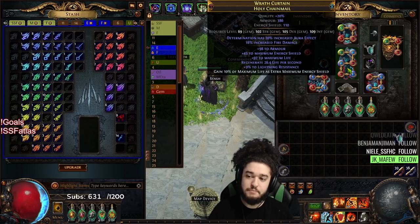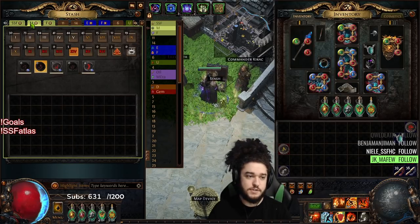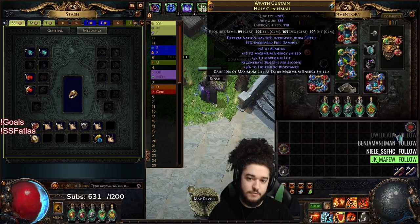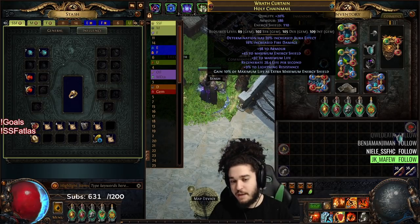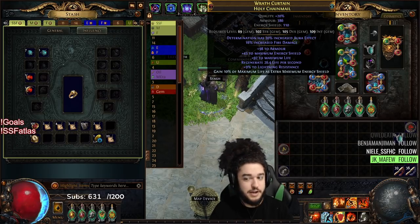I also went ahead and started using my Eldritch currency that I farmed. On the chest piece I got Fire Damage and Determination Aura effect. Ideally, instead of Fire Damage, Max All Res would be best, but I was running out of currency, so Fire Damage is at least usable.